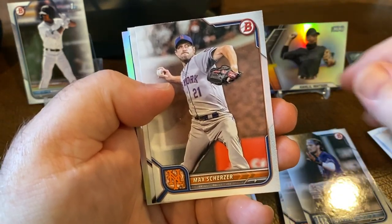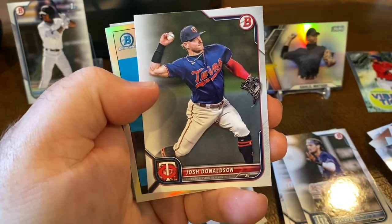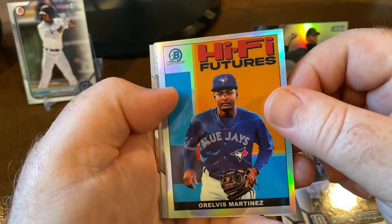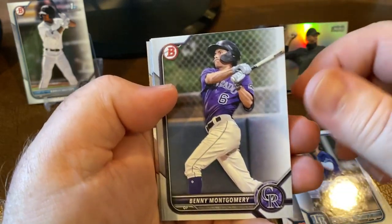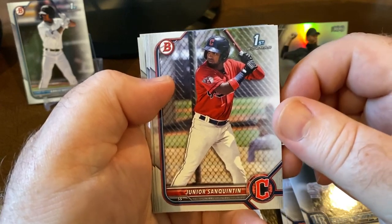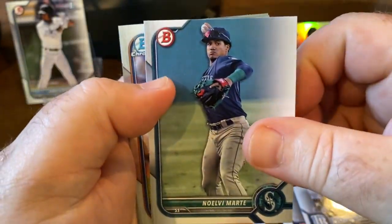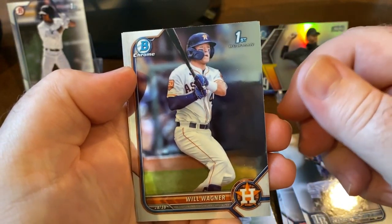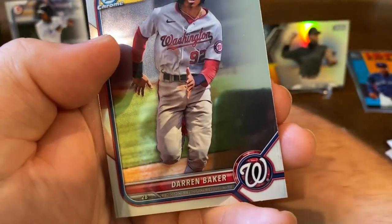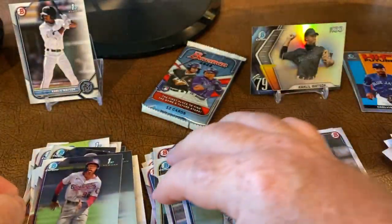Nelson Cruz, Scherzer — I don't even know why they bother putting the established players in here in base. Martinez insert, Benny Montgomery prospect, Junior San Quentin, Will Wagner, and Darren Baker chrome — that's supposed to be Dusty Baker's son.